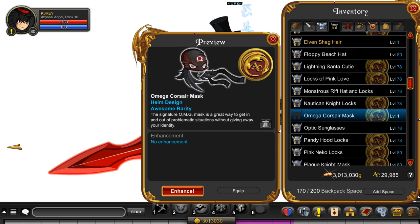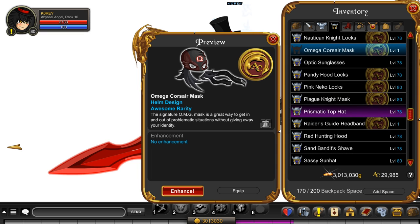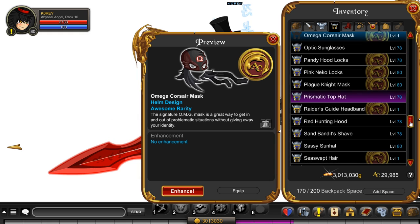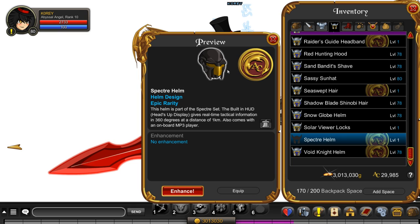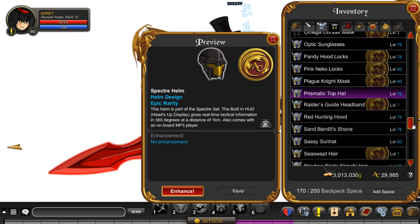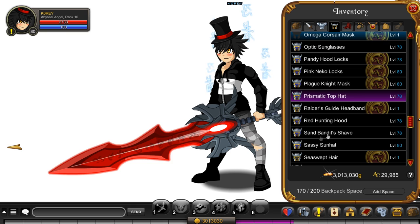Omega Corsair Mask — I thought I already had that. I swear I already had this or something similar to this. It's got an animation on it, not bad. I wish they would do more helmets with animations on them. Spectre Helmet is the last item. Not everything was good, but the blade — definitely worth it.